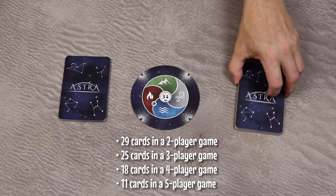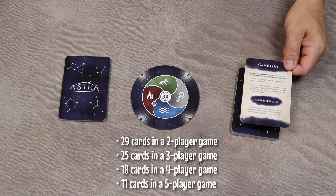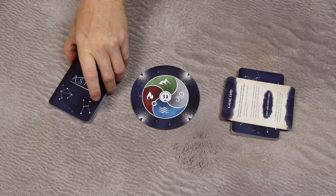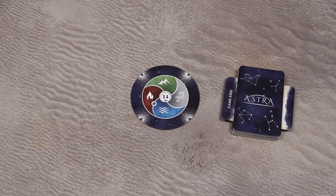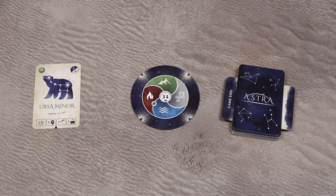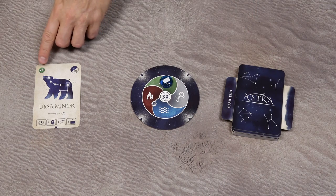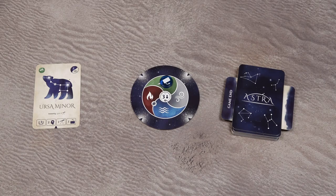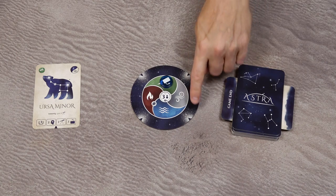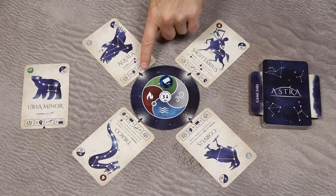I'm setting up a 3-player game, so this deck contains 25 cards. Place the game-end card on top of this deck — you can rotate it to make it visible — then put all remaining cards on top. Draw the top card and place it into the discard pile. Take the sphere marker and place it on the sphere matching the symbol on that discard pile card — that is the starting active sphere. Then draw constellation cards equal to the number of arrows on the sphere board and place them face-up aligned with those arrows.